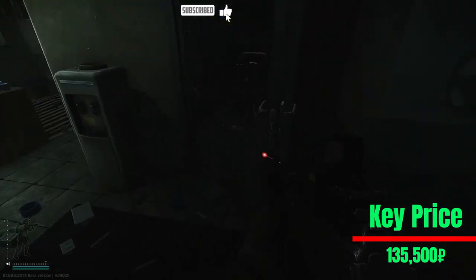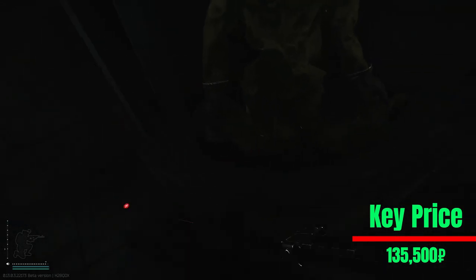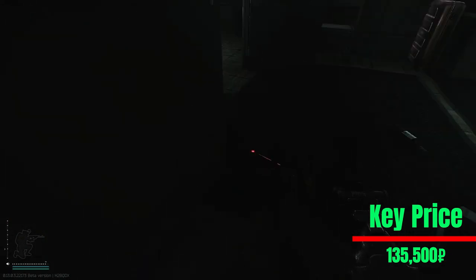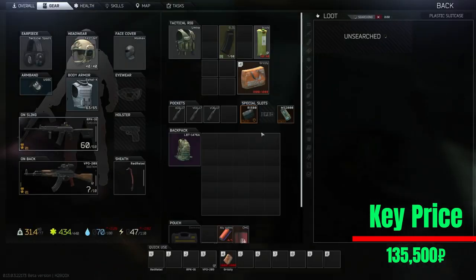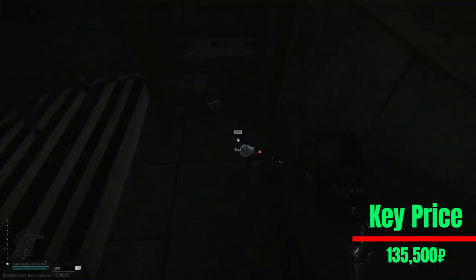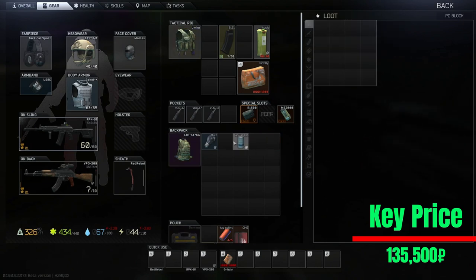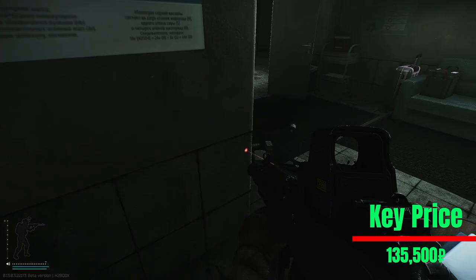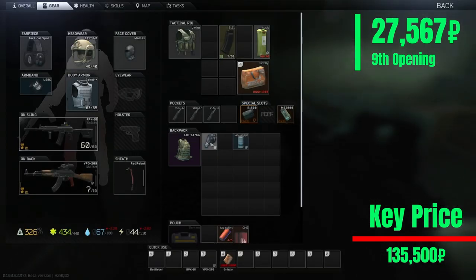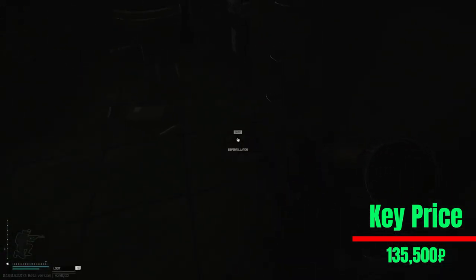Ninth attempt — give me that ledex please. Nothing. It seems there's an item on the other side. The best run — yes, it was the bulb! A bulb and an Aqua Peips.